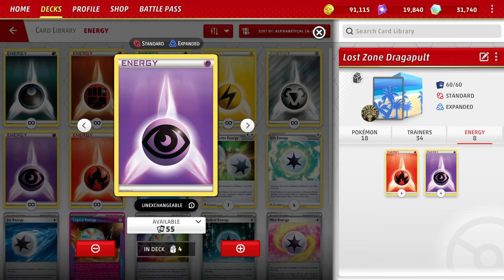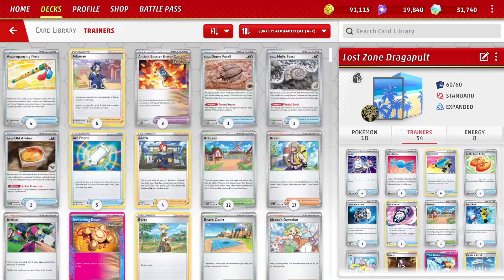Energies: four Fire, four Psychic — heavier lines. You can go down to a 3-3 line, but this way you can Lost Zone an energy here and there during the course of the game — not more than one of each type. If an energy is prized, you can handle that better. And if you have to Lost Zone an energy because you really want the other card, you can. The 4-4 count gives the deck a little bit of flexibility.